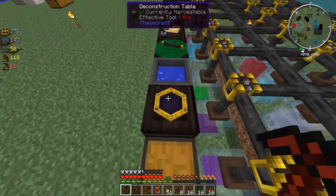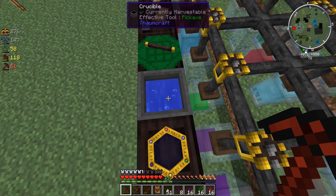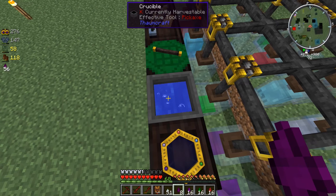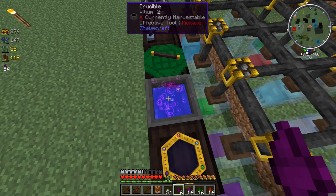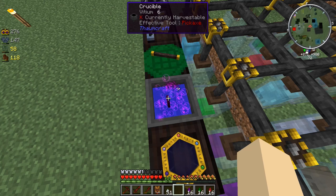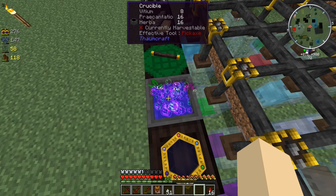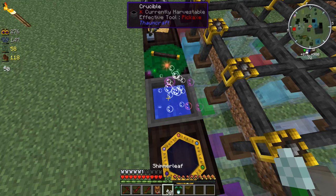We already have boiling water inside the crucible, so without any further ado, let's just throw in the items. There's a little bit of that - you can see the Vidium inside there. Let's throw the whole stack. Six, eight - there's 16 there, there's 16, there's that.